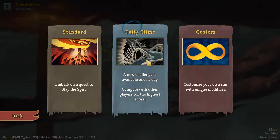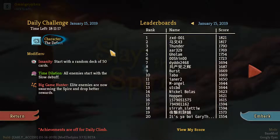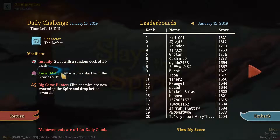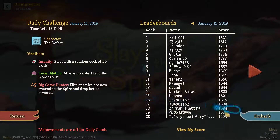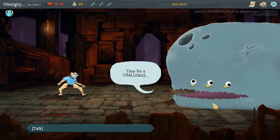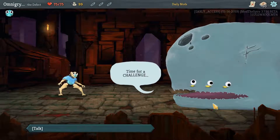Hey everybody, AmityGriffin here, and welcome back. We're going back to a daily climb. We're at the Defect with 50 random cards. Starting with the Slow modifier, which means the more cards we play, the more damage they take. And more elites — I love more elites. This is going to make me want to play the most aggressive combo deck ever, because if we go infinite, we effectively get to deal infinite damage.